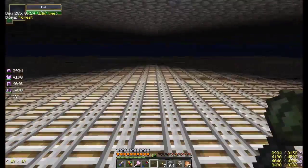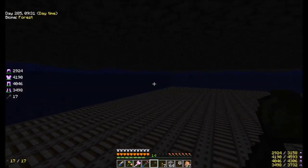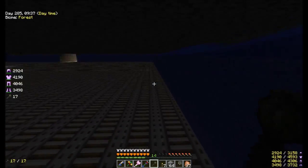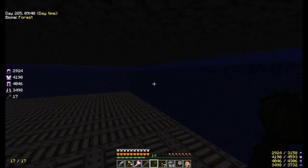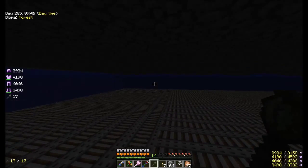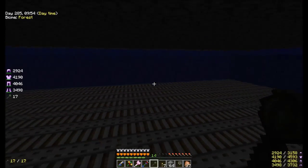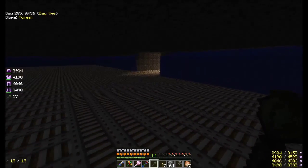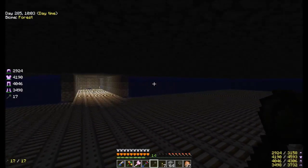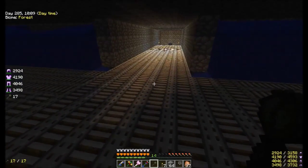I got all the conveyors put down last time. What I ended up doing about the walls — I remembered that over on the other platform I had spiders crawling up the walls and staying there. So what I did is I put this water flow here. Hopefully that'll keep spiders from crawling up the walls and not going down the conveyors. That's my hope at least, we'll see if it works. Took a while to do all the water. Luckily I didn't have to do one source block for every place — that would have been insane.